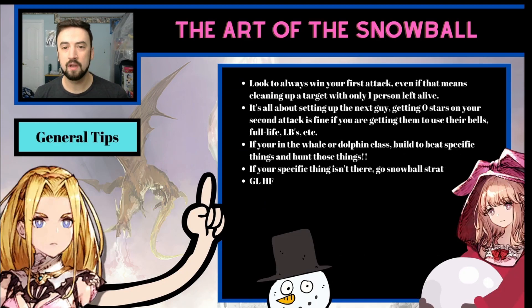General tips: tip one — win your first attack. Winning your first attack is the whole point of this strategy: setting up good first targets for people in your guild, especially for the people who can't muscle their way through unrevealed targets without help. It's all about setting up the next guy. If you get zero stars on your second attack, no big deal — you still made them use some skills. If you're fighting an evasion team, they probably cast their evasion buffs and maybe those aren't available for the next person who fights them. If you're in the whale or dolphin class, build specifically to beat certain things, then go look for those things and beat them. If your specific thing isn't there — if you built to beat magic teams and there are no magic teams available — go straight to the snowball method and play like a free-to-play player: clean up some stars, then smash into something else as hard as you can.